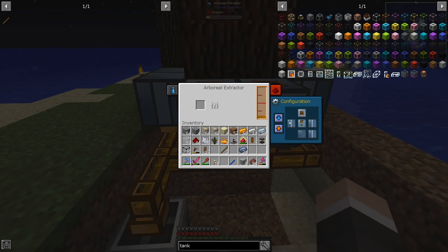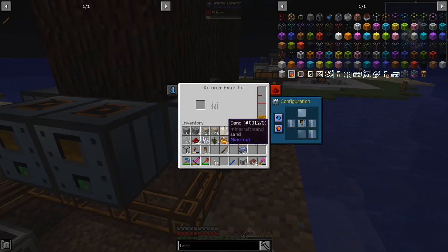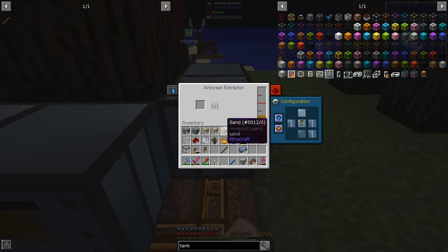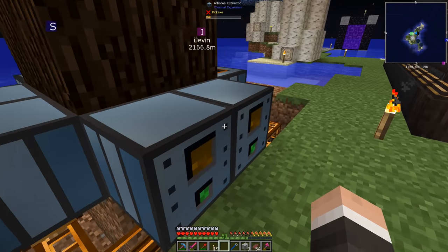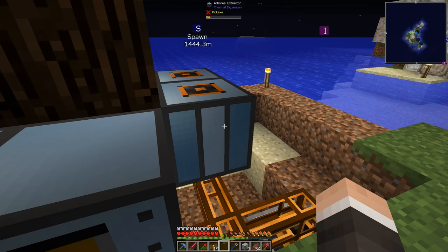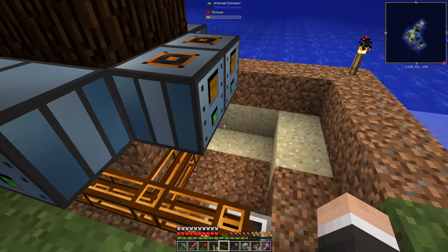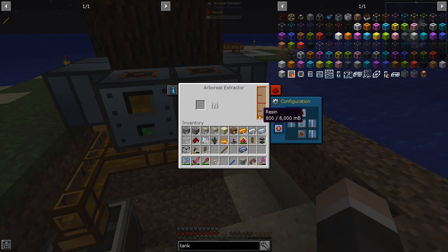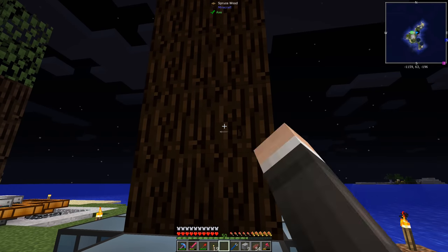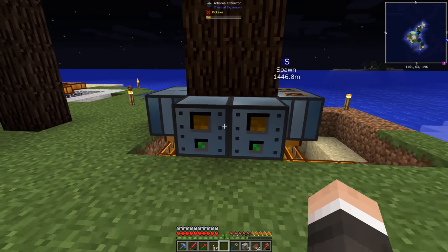Okay, there we go. So all of those are dumping their contents — except for that one. We've got 1800 resin. To get the resin, apparently spruce is the best one to use from what I understand. I'll link it in the description — the video I got this from. My patrons linked a video: hey, this is what I'm using right now. I'm not looking for permanent power right now, I'm just looking for getting this going.